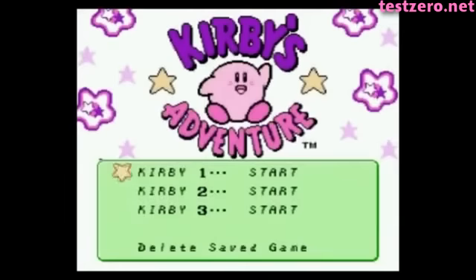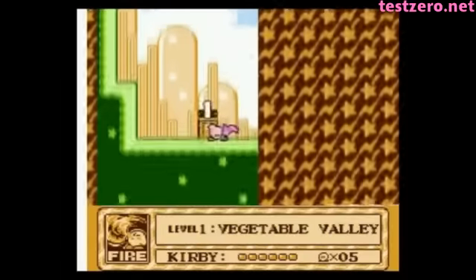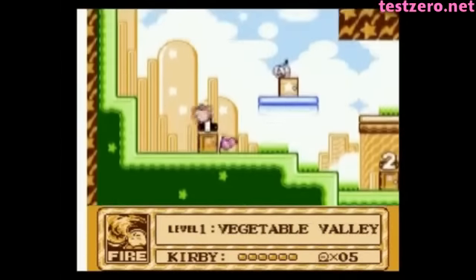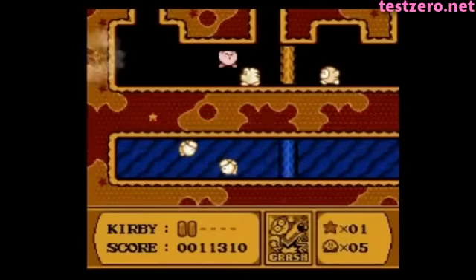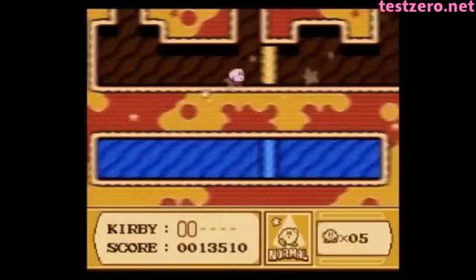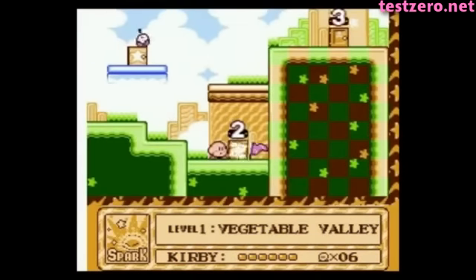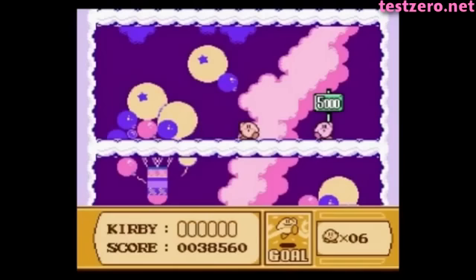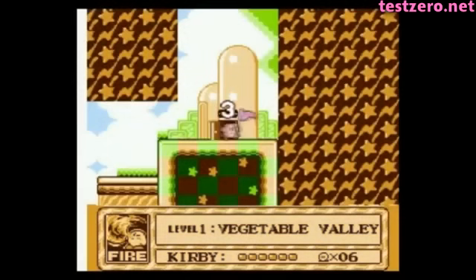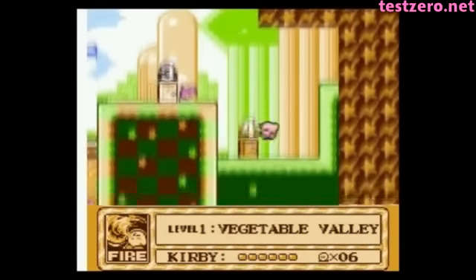Kirby's Adventure is to Kirby's Dream Land what Twisted Metal 2 was to Twisted Metal. The first game tested the waters of the new IP and grew the franchise's popularity, which then absolutely exploded in the sequel. Kirby's Adventure is a massive game. People complained about the short length of the first game, but the sequel actually pushed the limits of what the system was capable of. This was one of the later-era NES games, so the graphics are spectacular, with lots of background details and even some rudimentary parallax scrolling.